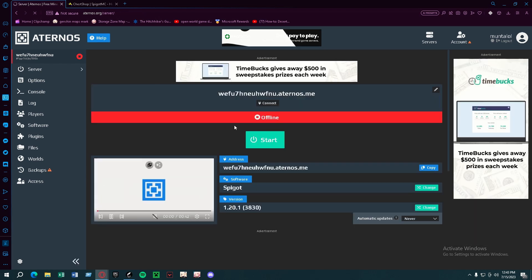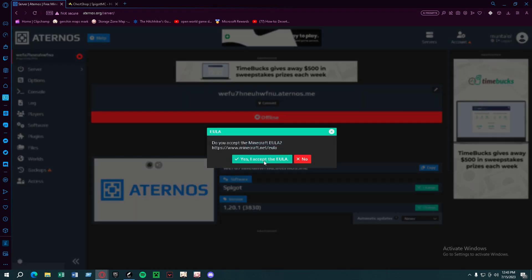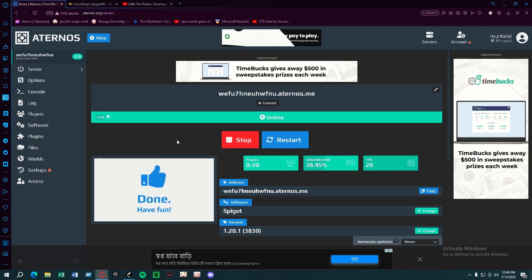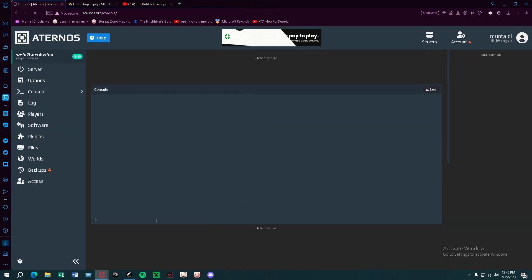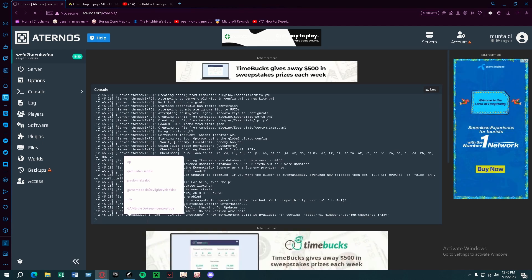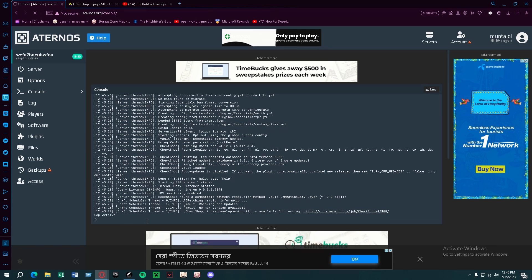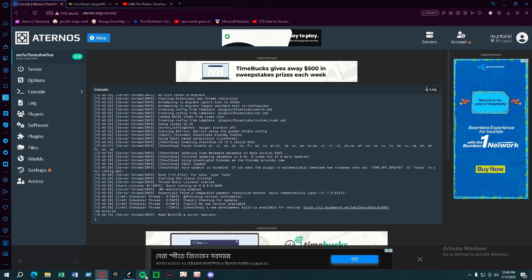Now we're gonna be starting the server. After that, you're going to go to the console and you're gonna op yourself. Now we're gonna be joining the server.